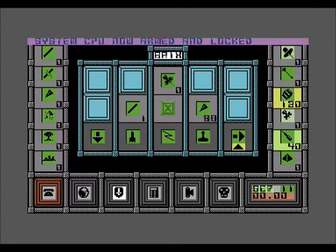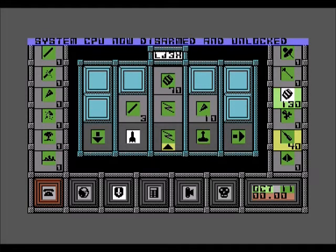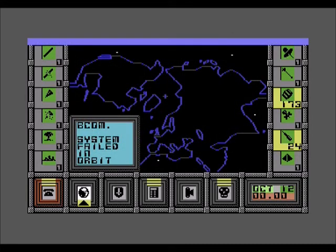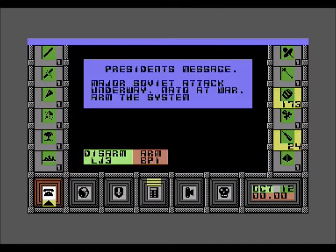And for when you want to disarm the system — because this is the easy mode, you get a preliminary warning of when NATO is under attack. Let's see how NATO performs in this little scenario I've done on the Commodore 64.